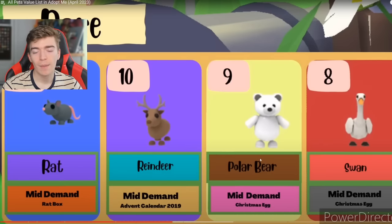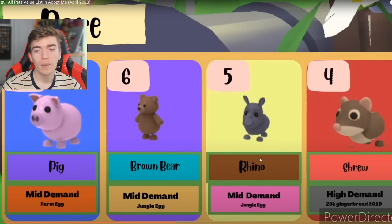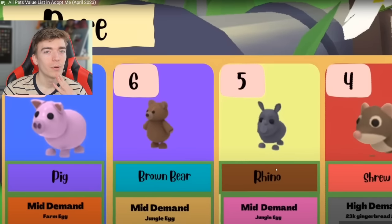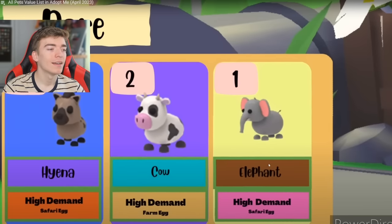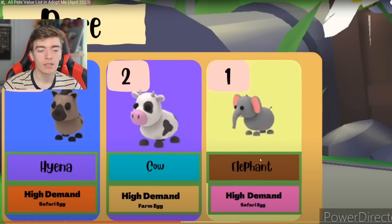I actually don't know what the number one rare pet will be. We've got a rat, reindeer, polar bear, and a swan. Some of these are really old pets. Swan's pretty similar to the goose, but the OG. Then a pig, a brown bear, a rhino, and a shrew. Now for the most rare rare pet — I think a cow will be number one. The number one spot is an elephant. The elephant came out of the safari egg, which was before the farm egg. There's a lot of demand for the elephant since it's a pretty cool pet. And then the hyena — I kind of forgot that even exists, but it's got high demand, so if you've got a hyena, probably trade them for quite a bit.